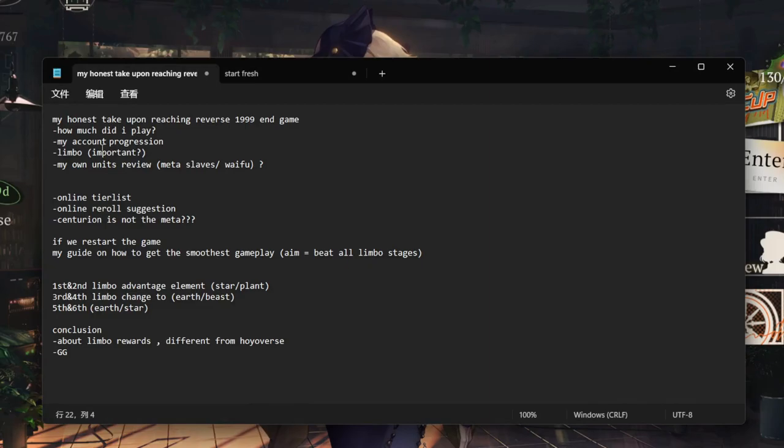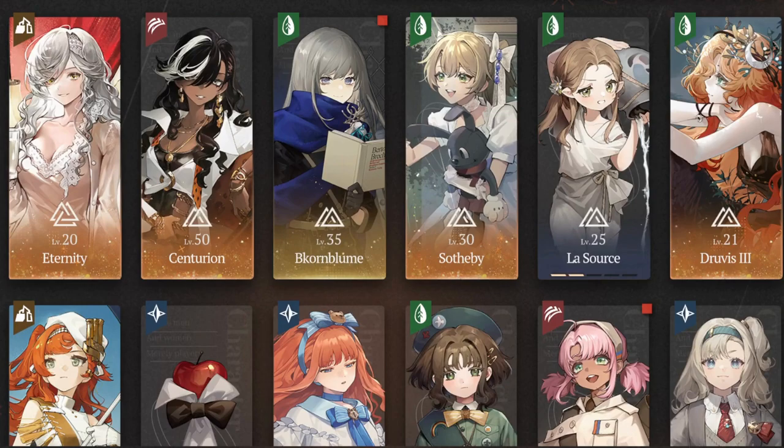Looking at my account, you might think I have so many S-tier units — Centurion, Beacon Bloom, Eternity, Sotti B, Grievous. You might be thinking I don't know how to play. But it's because I listened to the tier lists online, so now I can give you a better idea on how to progress this game more smoothly.